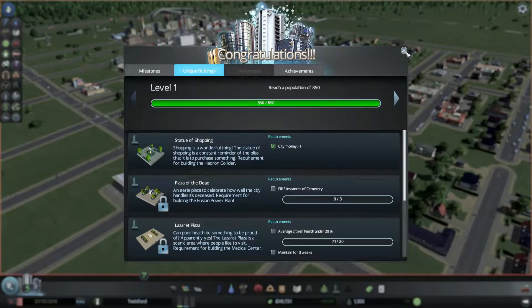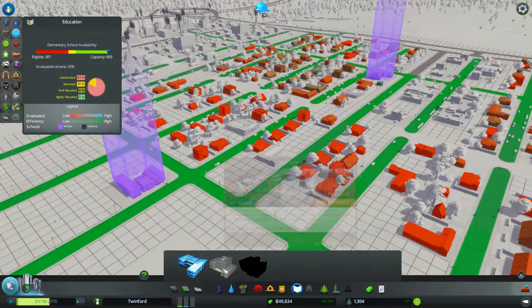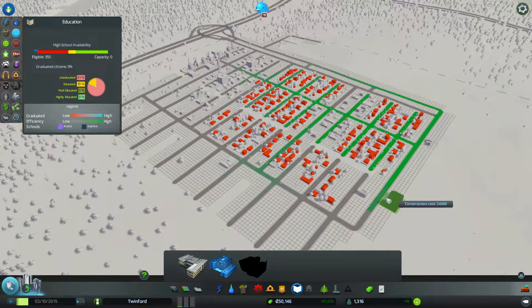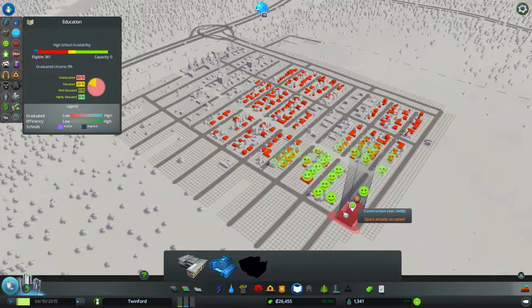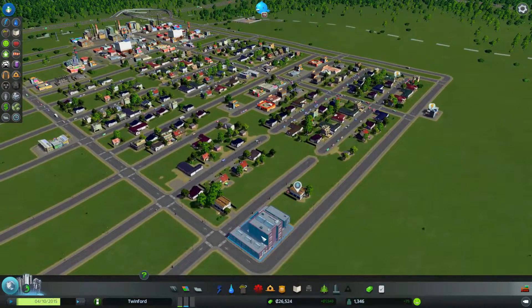Let's have a look at education — we can now build the high school. I've been waiting for this; that's one of the reasons I didn't spend any money early on. I'm going to build it there — it's got pretty decent coverage of the city, doesn't quite make it to these houses here, but if I put it there we get to most places. That's actually a really good place. That guy didn't like it — I knocked his new house down — but we have a high school.